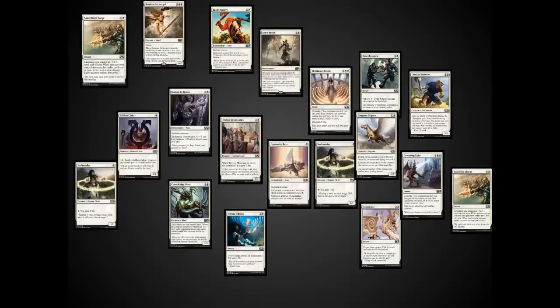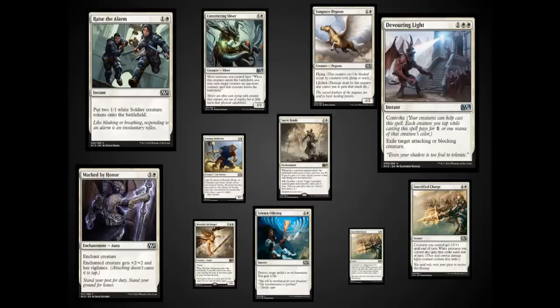Feel free to go back and take a look at those and try to decide what you would do for a deck. The white is simply amazing, and it's not because I was using a white pack where the angel matters — the angel is one of the least impressive cards in the white. White has some really nice token generators, including Spirit Bond and Raise the Alarm. It has some removal, some combat tricks with Sanctified Charge, and a decent enchantment with Mark of Honor.